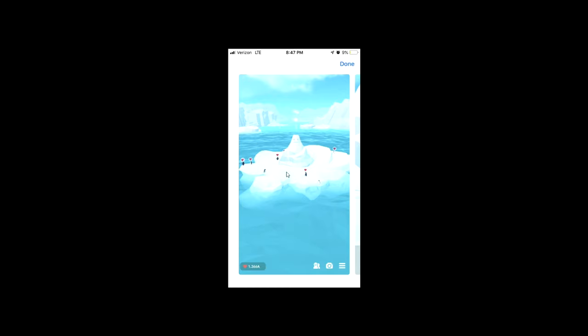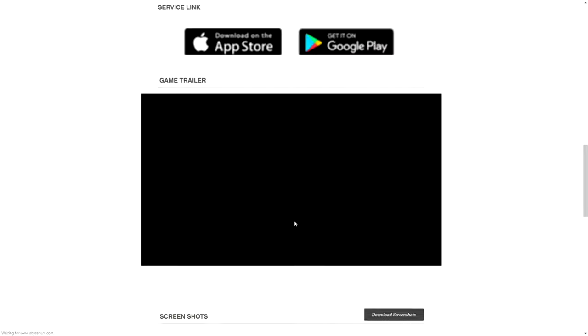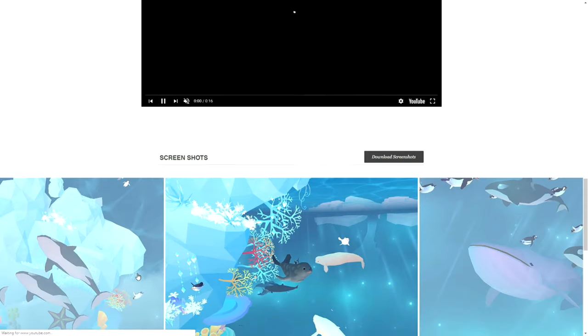There appears to be like an above-ground kind of thing. Which, this looks suspiciously like Penguin's Isle, by the way. I wonder — did Penguin's Isle know this was coming and rip this off? Or did Abysserium see Penguin's Isle and see that they had some kind of competition and rip them off? Or it could just be a total coincidence. I mean, if you were to have something at the pole and you didn't have penguins, you're doing something wrong.